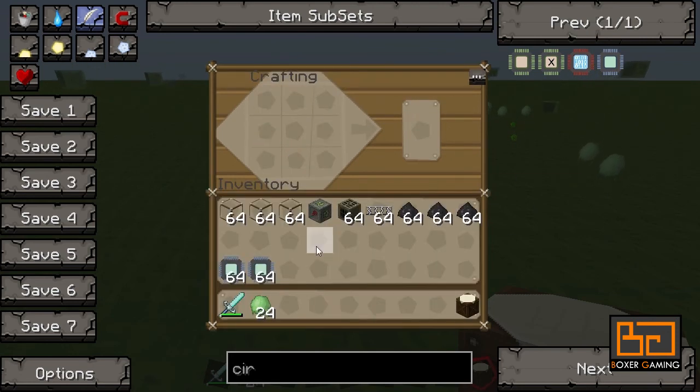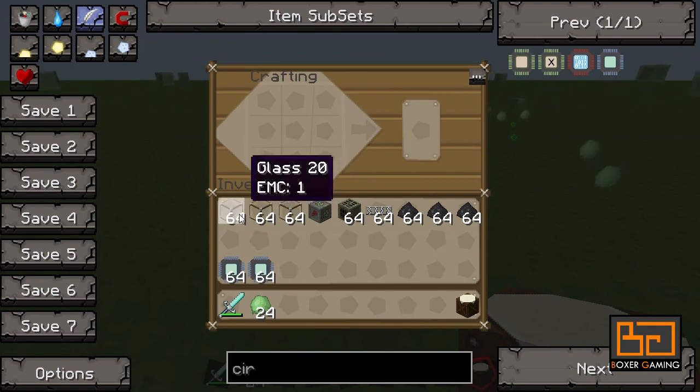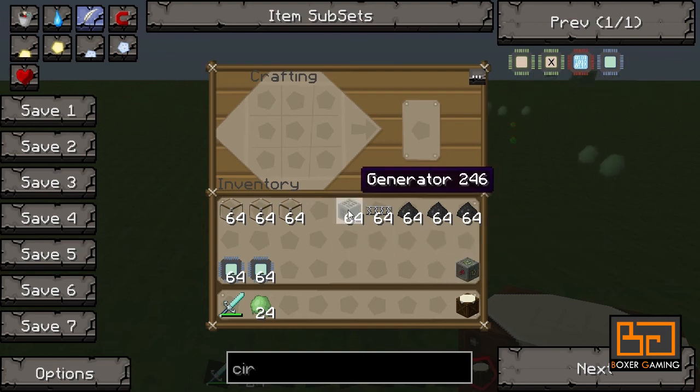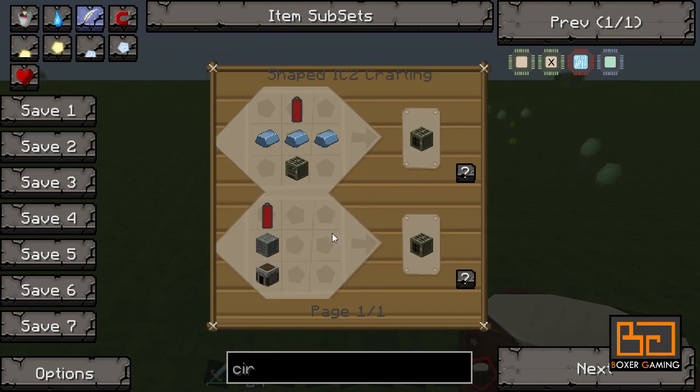So that's the first thing you need. Apart from that, you need some glass. You need a power saving device — I have an MFSU here, but you can use a bat box or anything, depending on the type of solar panel you want to make, and I'll explain that. You need some generators, which we have made before as well. The cheapest way to make them is with some RE batteries, which is some tin.